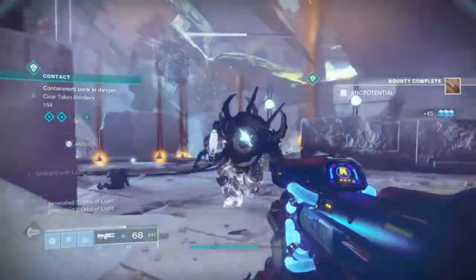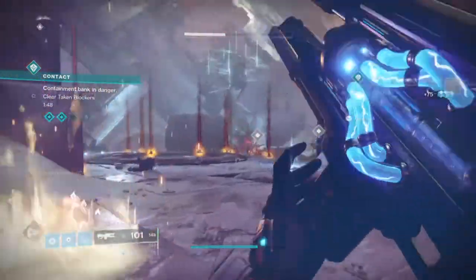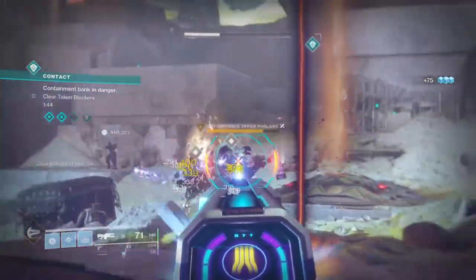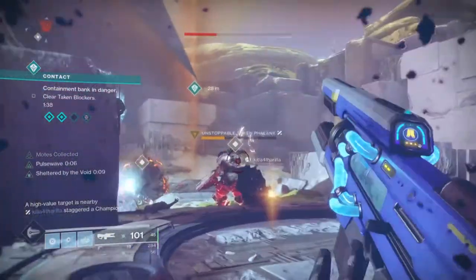So I had another crazy thought to repeat the build again, but with the middle tree Attunement of Control instead, and then used the Geomag Stabilizer Exotic Boots to further increase the duration of the super, and the results have led to a very powerful add or boss clearing build for those who are able to maintain the build in action.